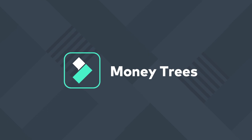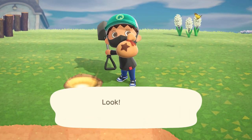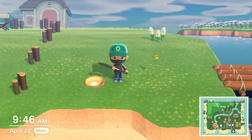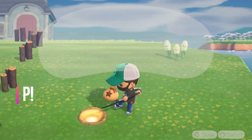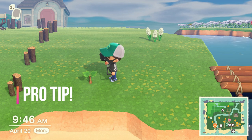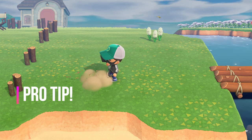When you find a small glowing spot on the ground you'll dig it up and find 1,000 bells. You'll rebury it and it produces a small money tree sapling. Once the tree is fully grown it'll produce three 1,000 bell bags. Pro tip: once you bury the money and you have a little tree sapling, you can actually dig it right back up and place it somewhere of your choice — you don't have to leave it there in the ground.